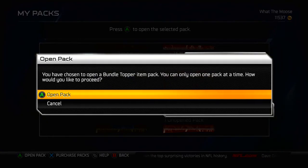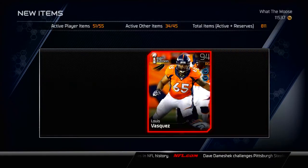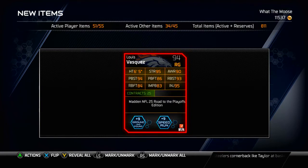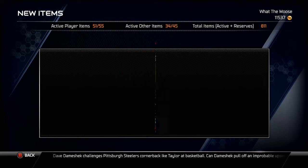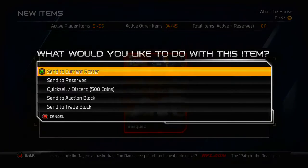With under 4 packs to go, we're going to open the bundle topper and see if we can get anything nice. And it is going to be the Luis Vasquez, right guard from the Broncos, 94 overall, Road to the Playoffs. This is probably in the right guard position collection, and I actually might use it on my team — not a bad pull. Definitely something I needed to see to lighten my mood a little bit.